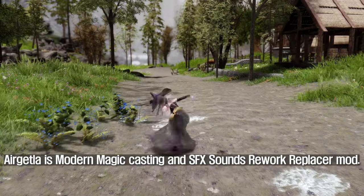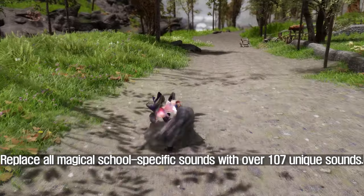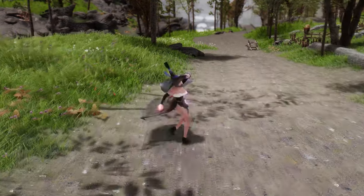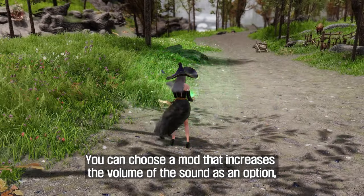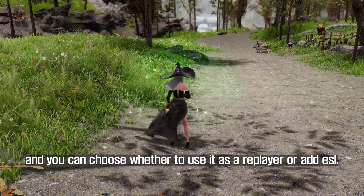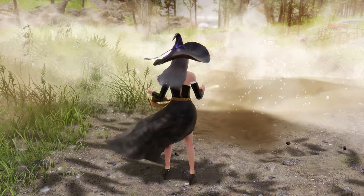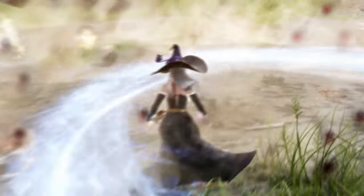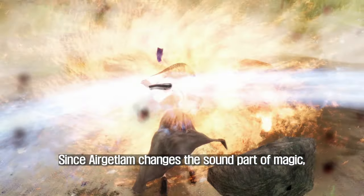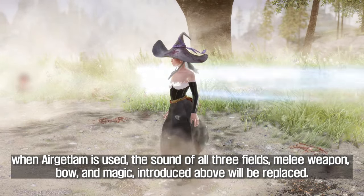Air Getla is a modern magic casting and SFX sounds reworked replacer mod. It replaces all magical school-specific sounds with over 107 unique sounds. You can choose a mode that increases the volume of the sound as an option, and you can choose whether to use it as a replacer or as an ESL. Since Air Getla changes the sound part of magic, with it the sound of all three fields — melee weapon, bow, and magic — introduced above will be replaced.